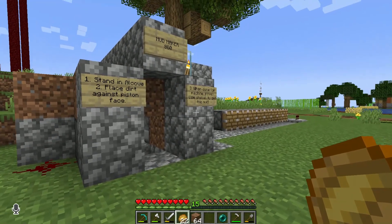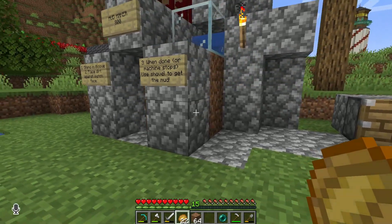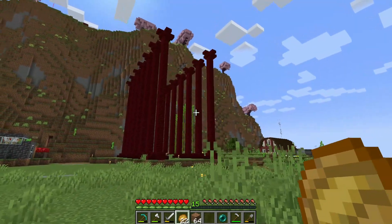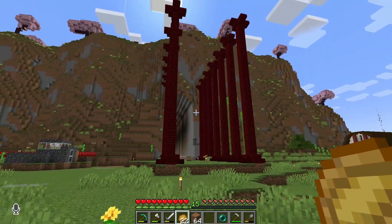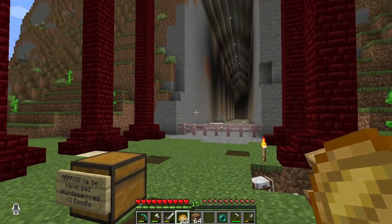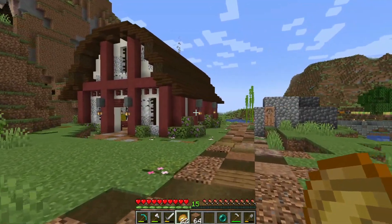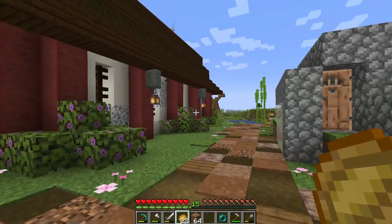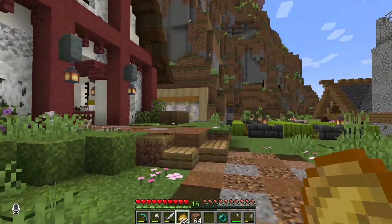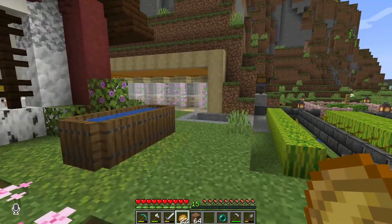First things first, we've got a mud maker which I kind of want to do in our world - that would be pretty cool. While I don't remember everybody's names, this is Tinker's area. And here we are coming into White Top's space, and I kind of need to get that beef farm into my world because it's actually been really great.